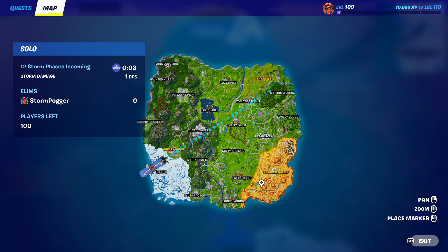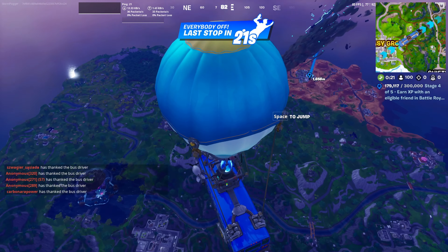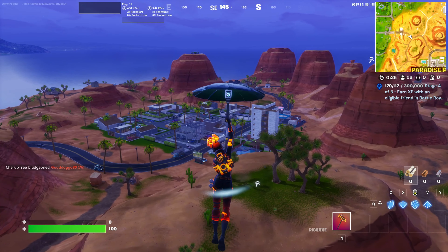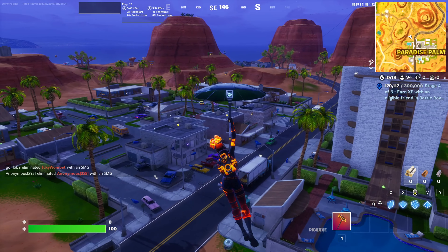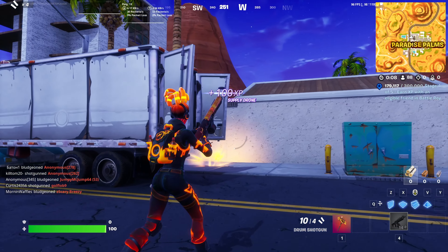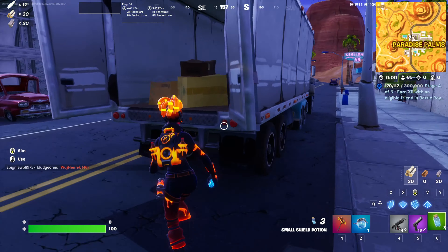First person to thank the battle bus driver! I'm going to Paradise Palms — hot drop, quite far out of the bus path. Obviously the meteor is here now, and someone's already died. I have this strategy where when I see floor loot I ping it to see what it is — that's minis, that's a shotgun. It's a drum shotgun. And now I get the gun down from this drone — yes, a hand cannon, minis, and a big pot.